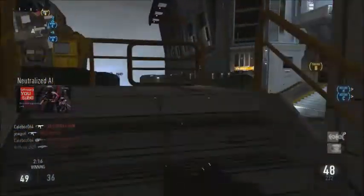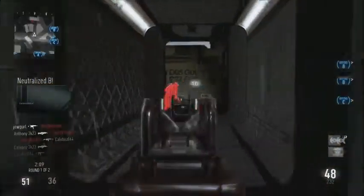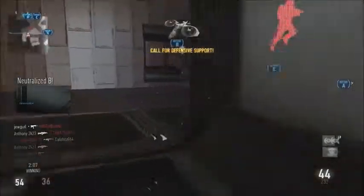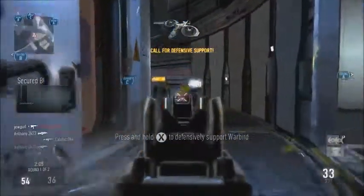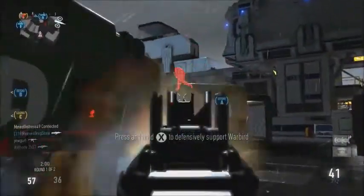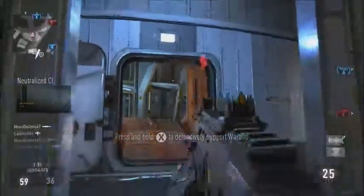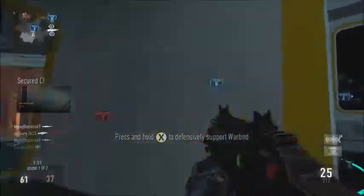The attachments I used for this weapon are stock, foregrip, and extended mags. Of course I had to use the wildcard Primary Gunfighter in order to get the third attachment. I didn't have a secondary in this class setup because it's pointless — they all suck. I had two Perk 1s, and I had to use the Perk 1 Greed wildcard in order to use the second perk.